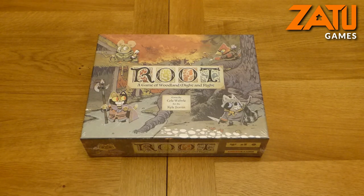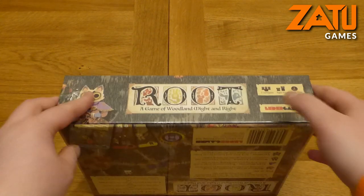To give you a quick base before we even open it, the Marquis de Cat has seized control of the woodland - which we're about to see as the game board - and their sole aim is to obtain the treasures hidden within this woodland. Under their rule, many creatures of the forest have banded together, forming an alliance, seeking to strengthen their resources and subvert the rule of cats. Anyway, enough about the story - you're probably eager to see what's inside, so let's have a look.